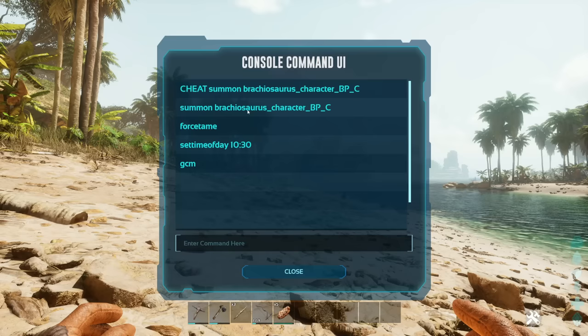Let me just type in the cheat summon command. It still works the same way but the console commands are a little different. I'm just making sure I spell everything right. Ceratosaurus - I think that's correct. It says AA underscore character, underscore BP, underscore C.